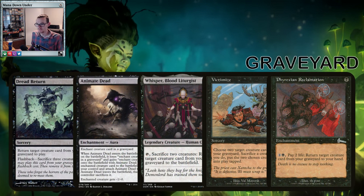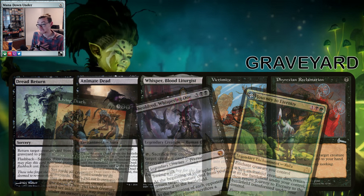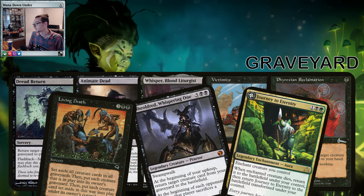We've filled our graveyard up, so let's use it — we're not just filling it up for the trigger. Dread Return, Animate Dead — cheat a few creatures in, put some high-value creatures in if you want. Whisper Blood Liturgist, Victimize — we have all these tokens we're producing, let's sacrifice them and resurrect better creatures. Grim Return — if we lose something important, we can just pay 2 mana and 2 life to get something back if we need to. Journey to Eternity is a fun card — if you can flip it over into that land, pay 5, tap and resurrect a creature, you're doing pretty well. And Sheoldred — she's a bit more of a slow roll card, but every turn you res, they sac — can't go wrong.